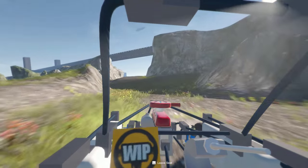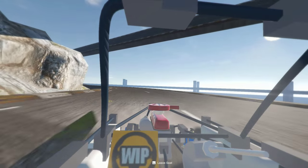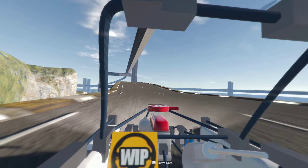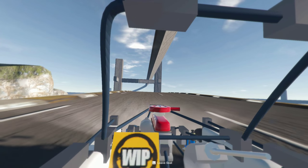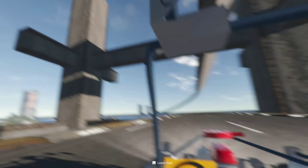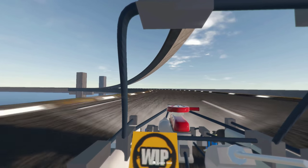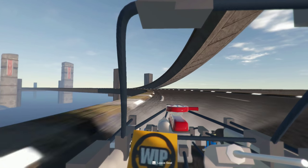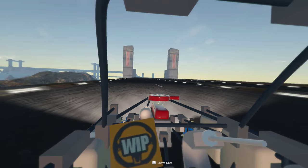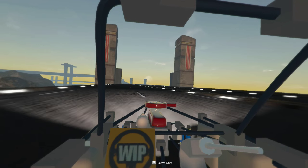The next big feature coming in the build that people are really going to enjoy is this new super highway — racetrack, whatever you want to call it. It's an area where you can come out and drive your vehicles, race them either by yourself or against other people in multiplayer. There are basically two tracks: a lower track and an upper track. The upper track has some seriously banked turns for high-speed vehicles. We also have a day/night cycle in the new build and you can see the lights starting to come on.